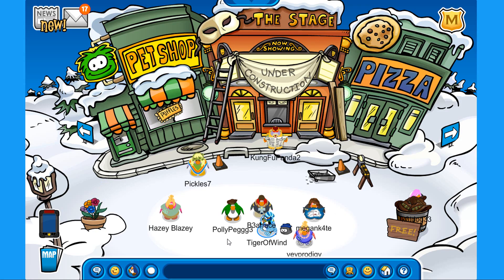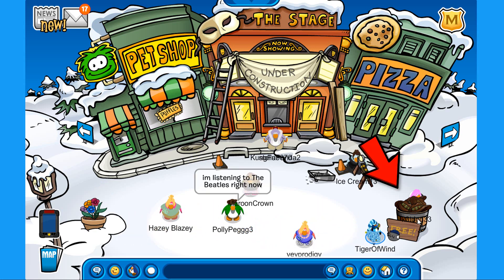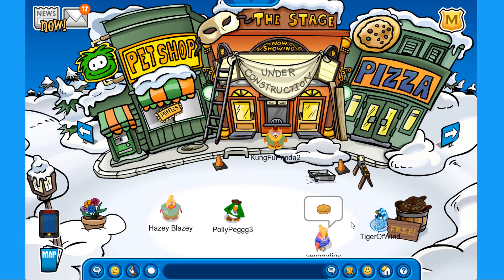The plaza has a couple of decorations — as you can see, we have there a flower pot, and we have here a free item for everyone. So if we go towards these hats over here, we can find the Outback Exploring Hat. Let's pick it up — that is amazing!